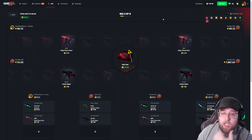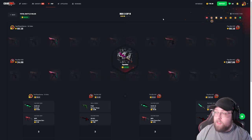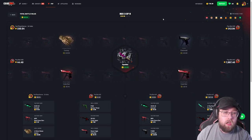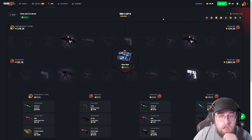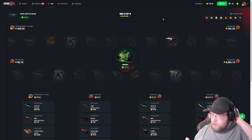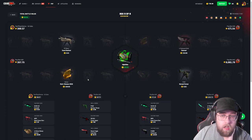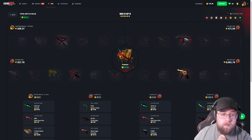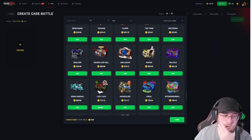We lost. They just pulled the top item on the cactus case — it's worth $8,000. And now I'm pulling gloves. We're not going to win one battle in this video. I just literally lost my Huntsman Knife Ruby and we're not even going to win one battle. He hits a freaking $100 sticker — who cares? Even if we hit the top item, we still lose. That is crazy.